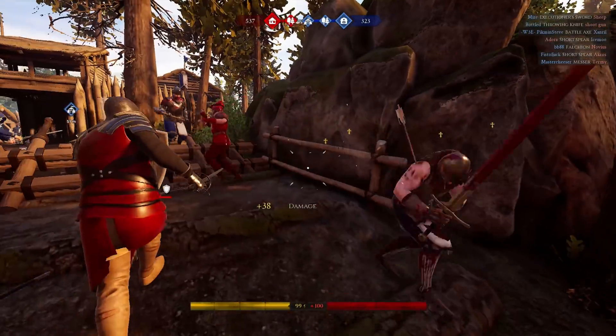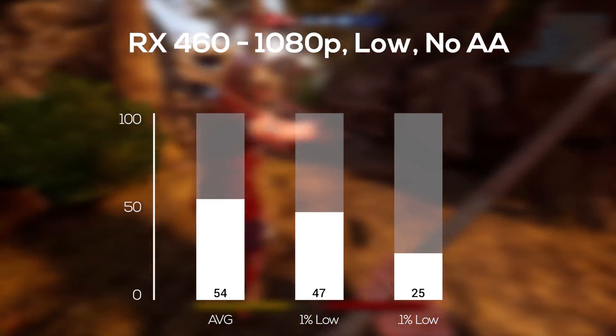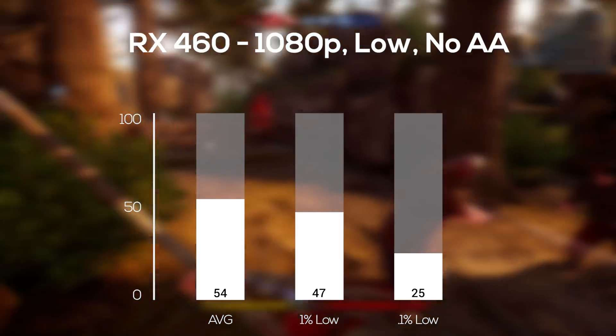Getting into our AMD cards for the day, the RX 460 followed, and in 1080p and low settings with no anti-aliasing, I got a pretty smooth and consistent 54 FPS average.